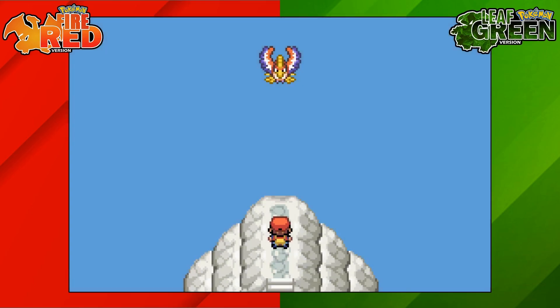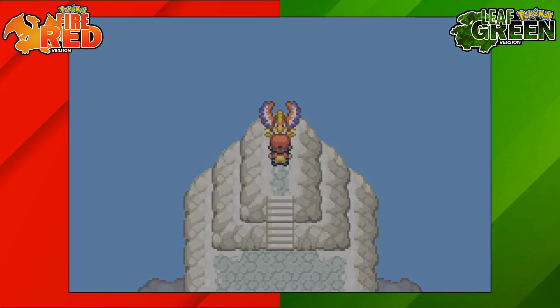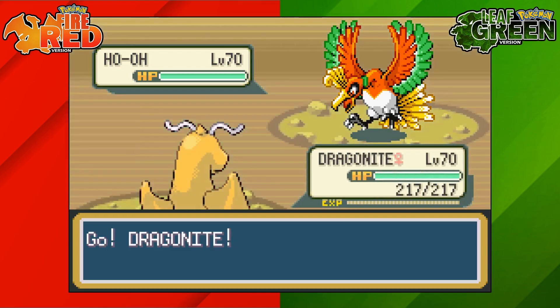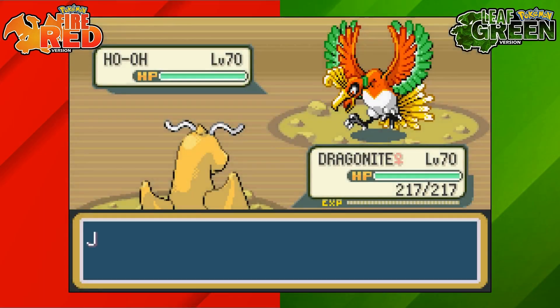Move forward and Ho-Oh will appear and come towards you ready for battle. If you want to save, make sure you don't run straight up the stairs towards Ho-Oh or you won't have the opportunity to. And that is how to get Ho-Oh on Pokemon Fire Red and Leaf Green.